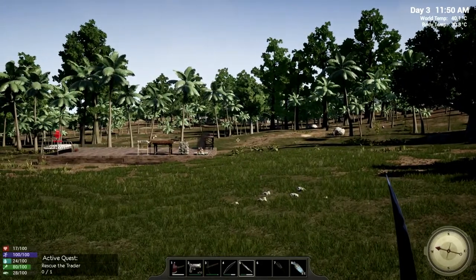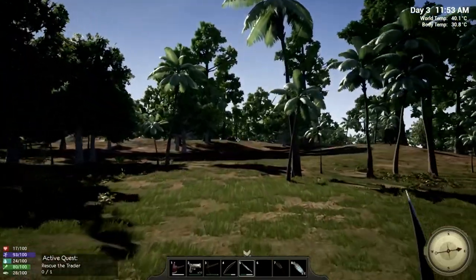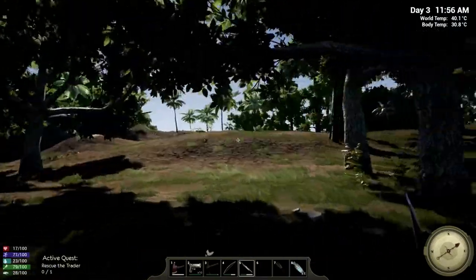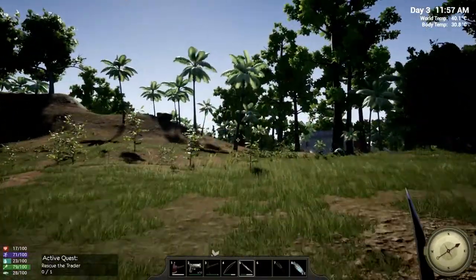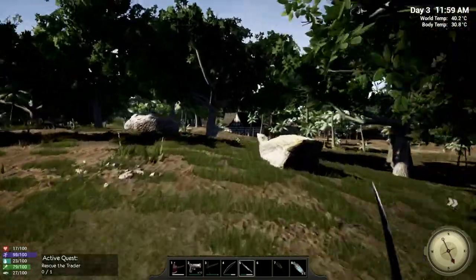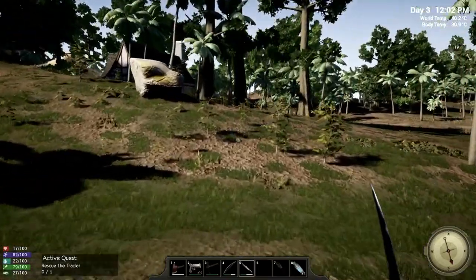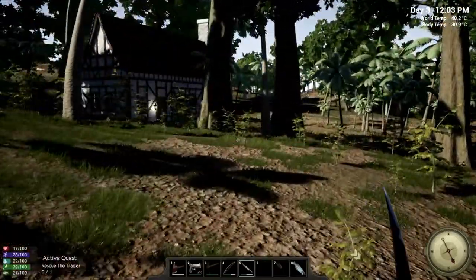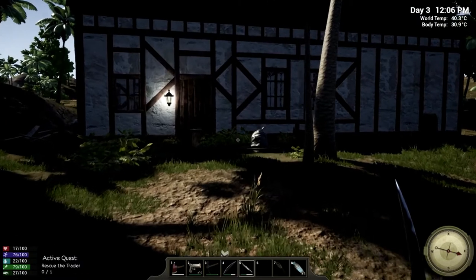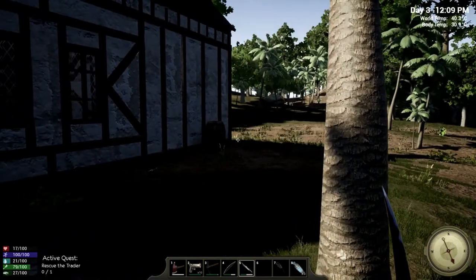Is that another house? I'm situated in a kind of good spot. There's a house — let's go check it out. Instead of rescuing the trader we're on a ransacking adventure, which is fine because we need supplies anyway. I'm hoping we can sneak into this house and find a health pack or something like that — a first aid kit, medicinal herbs, something. We'll take the water, coffee helps with stamina, and let's sneak inside.